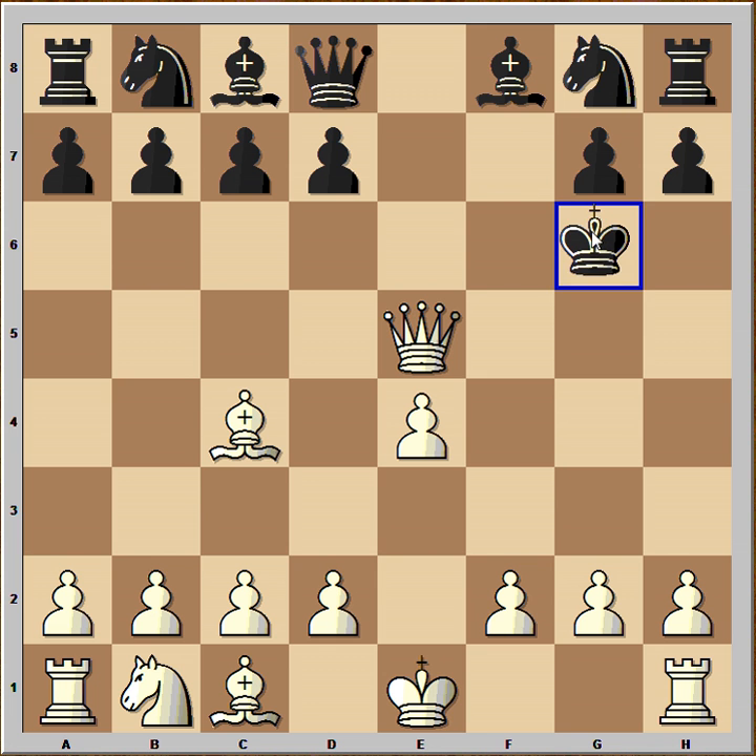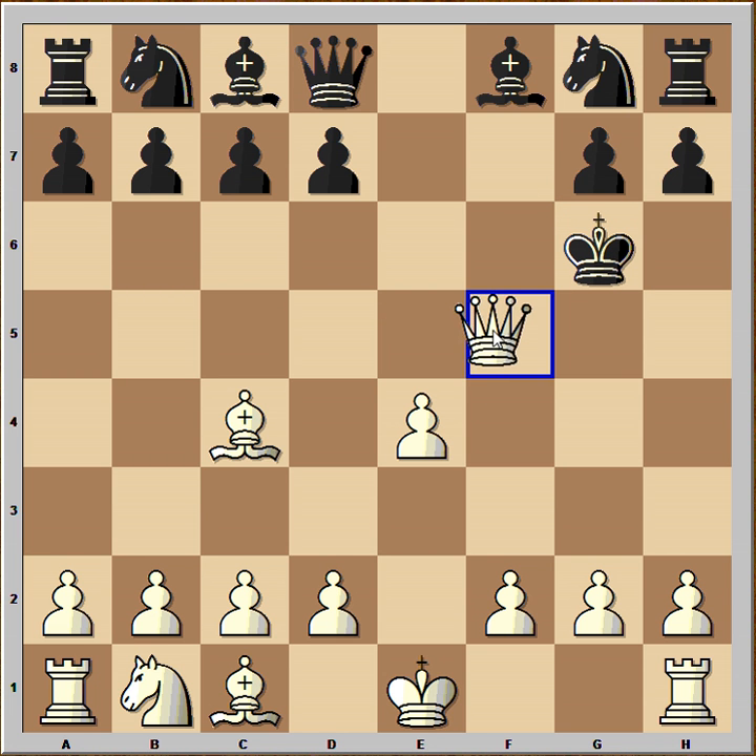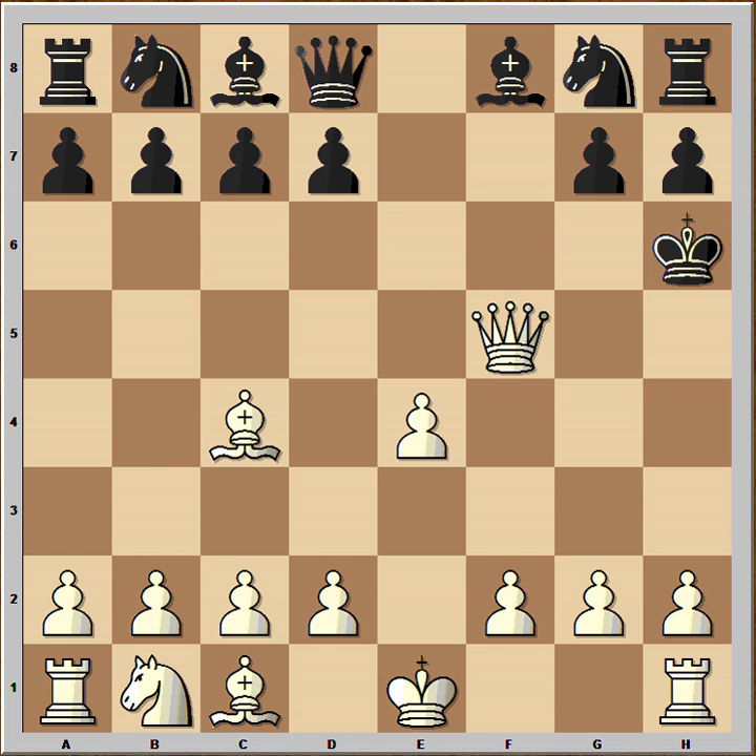But this way black is losing quicker: king to g6, queen to f5 check, king to h6. And how would you bring more pieces to the attack? This is the easiest way — d4, this is check from the bishop. Black played g5 and now h4, and the threat is pawn takes pawn; the king is in trouble.